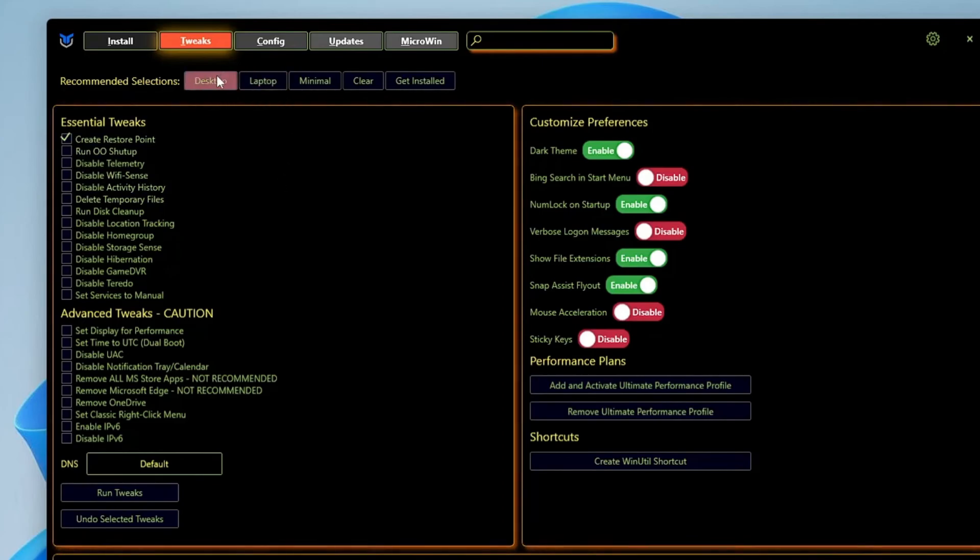You will have to click on the Tweaks section, and at the top you will find some recommended selections for desktop or laptop. Depending on which you are using, click on it. Below you get different categories like Essential Tweaks, Advanced Tweaks, Customize Preferences, and Performance Plan. Let's start with the Essential Tweaks.